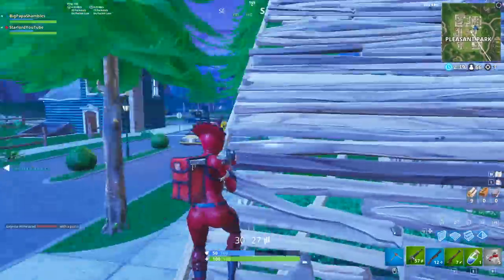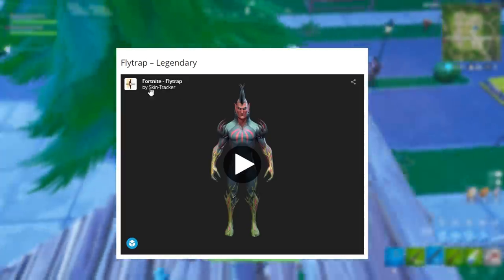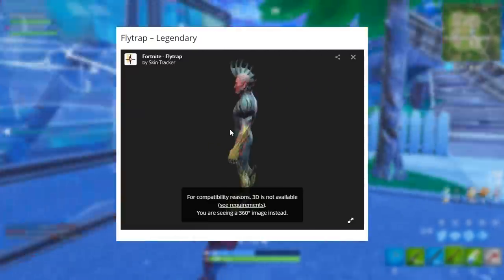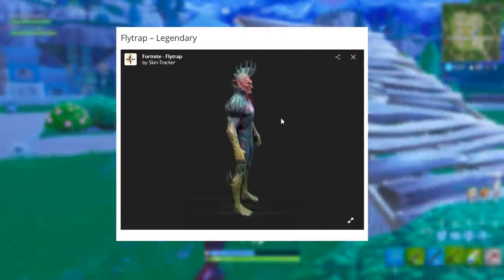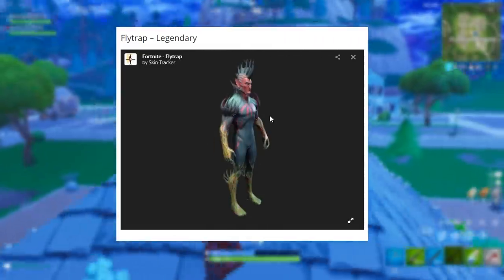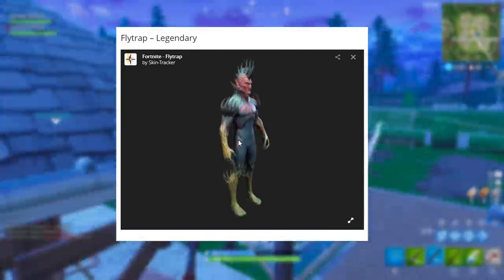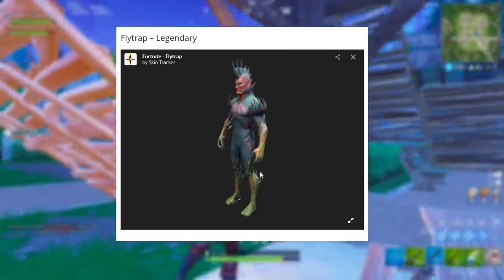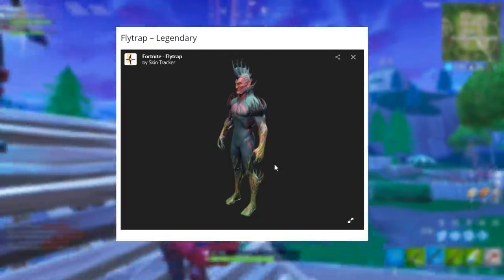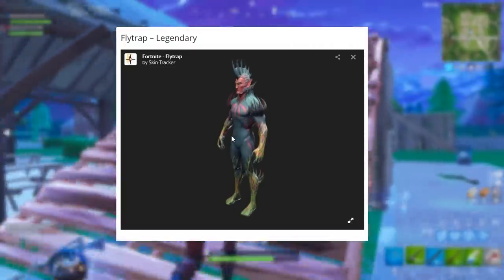We're going to start off with the first skin, which is on screen right now. It's called the Fly Trap, and this is going to be the legendary skin. This is from the Fortnite Skin Tracker, so thank you very much. You can go inside the model itself and rotate it around from different perspectives. This is actually the guy who is presumably putting all of the grass around Dusty Divots — apparently he's going to be linked to that in some kind of way.